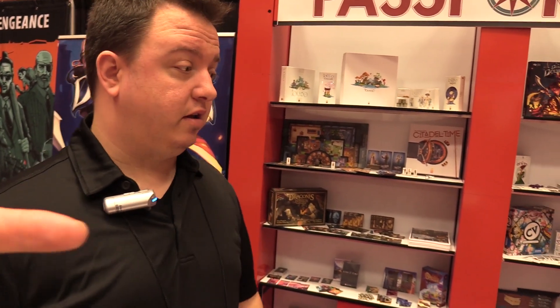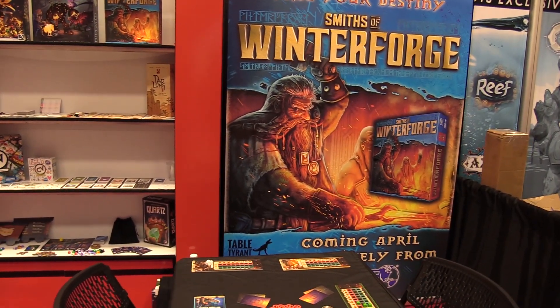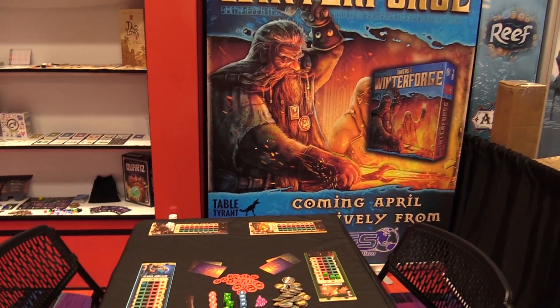Smiths of Winterforge is our new worker placement game from Rule and Make, our partners out of Australia. You may know them from Entropy Worlds Collide, a small card game we released last year, as well as Skyward with the infamous Rocket Cat.